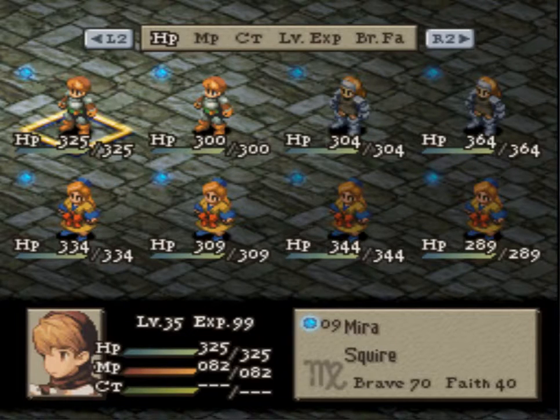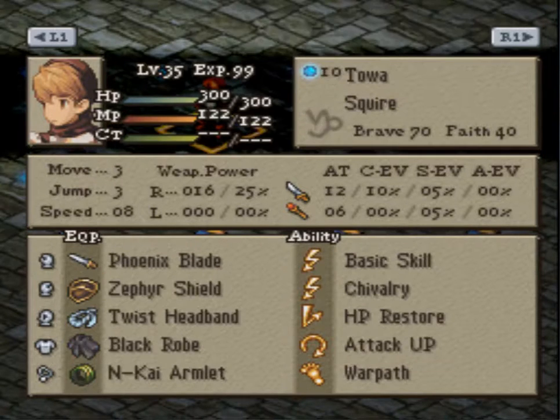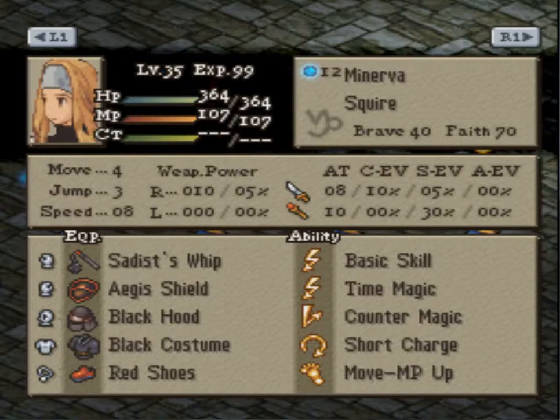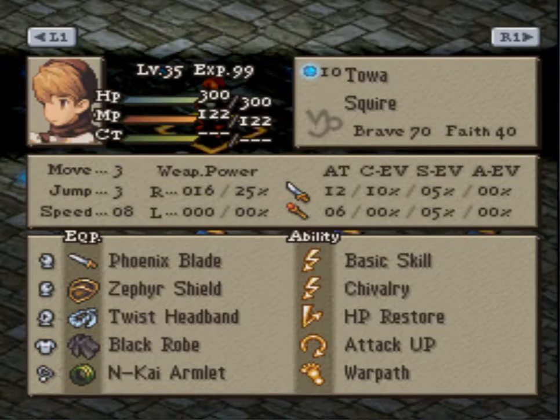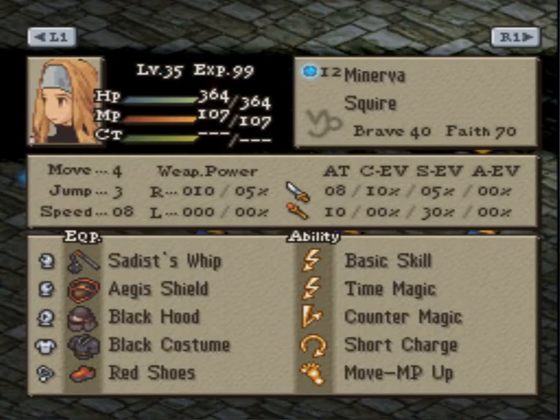Starting off with Rex's team, we have Mira the Squire, Toa the Squire, Delphi the Squire, and Minerva the Squire. We have the Ultima Weapon Squire, a Very Hard-Hitting Fiends Blade Squire, Summon Magic, AoE Good Stuff Squire, and the Time Magic Squire.